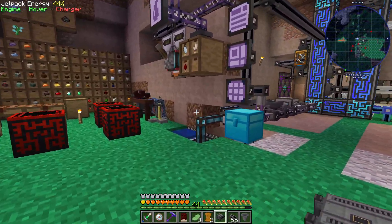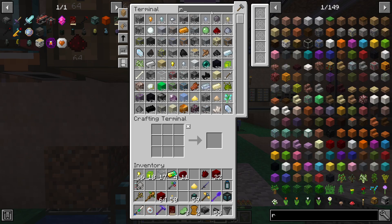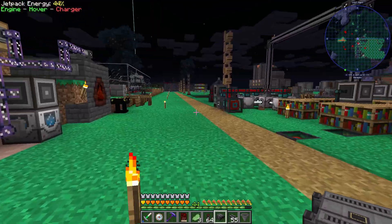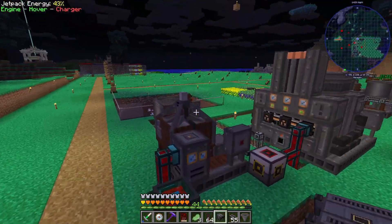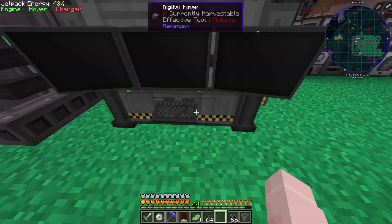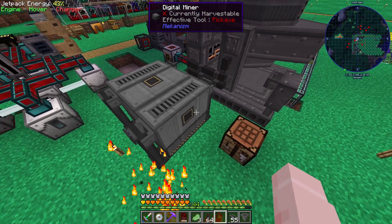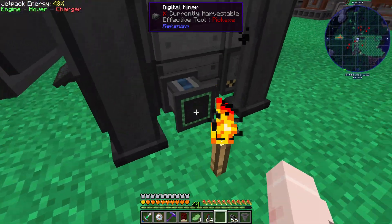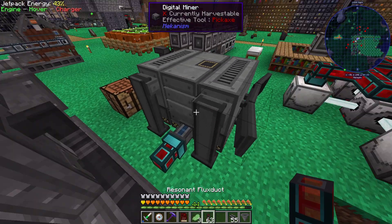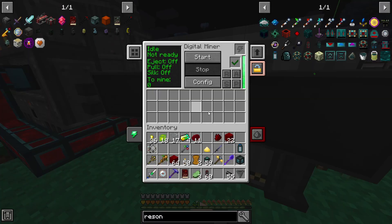Let's set up this Digital Miner. I'll grab some cable. One thing I've considered is setting up an export bus on a drawer with one stack in it so I can easily grab cable since I need it so often. In terms of this miner, I think I can pretty much set it up wherever — I'll just go here. I don't know where the power input is versus the other sides, but that looks like it's connected to all the main power stuff, so it should be powered.